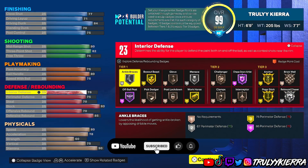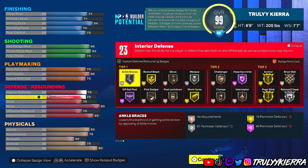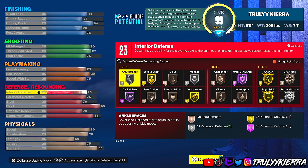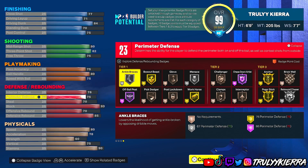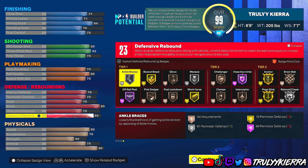For the defensive and rebounding category it's a little different from my usual setup. You've got 76 interior defense, 75 perimeter defense, 70 steal, 93 block, 70 offensive rebound, and 85 defensive rebound. You get rebound chaser on silver, pogo stick, anchor on gold, chase down artist on Hall of Fame — that's what I really wanted. You also get workhorse on gold, I love badge on Hall of Fame, box out beast, and off-ball pest. These attributes look a bit strange compared to my typical builds, but it works for this name.